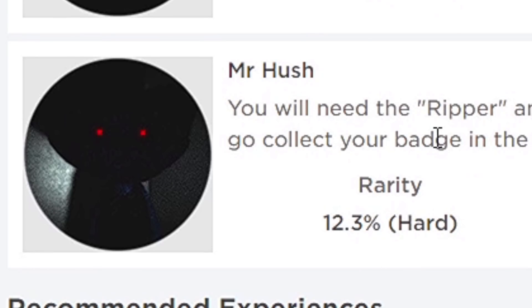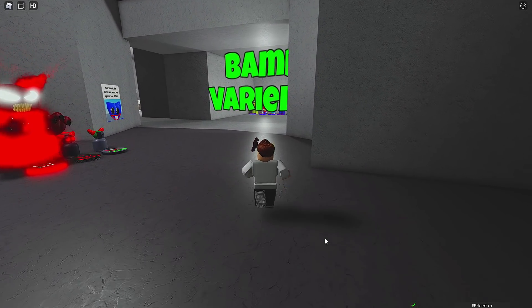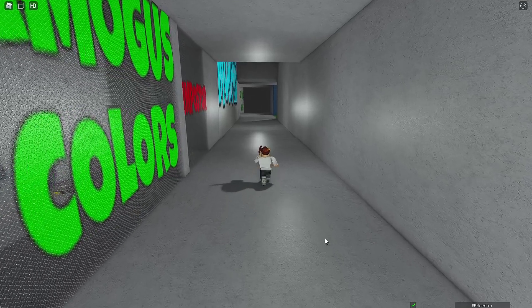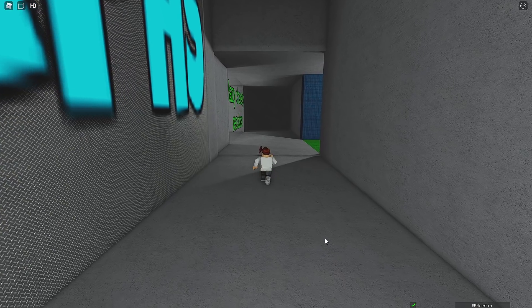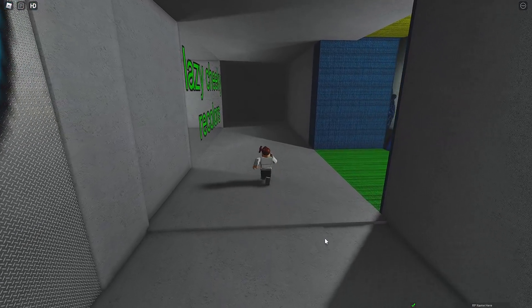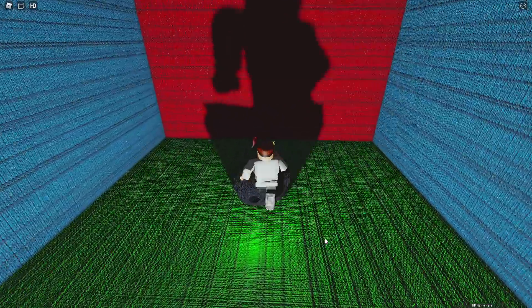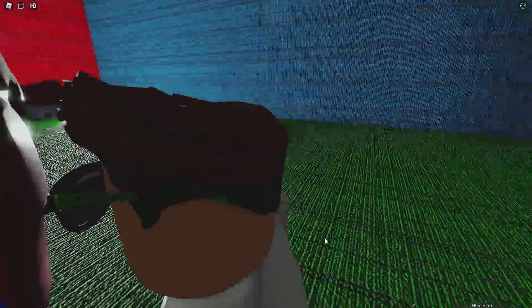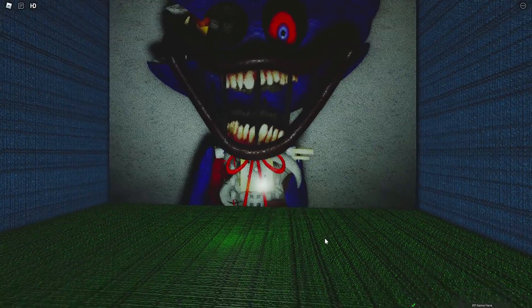And the last one is Mr. Hush. You need the Ripper and Spaghetti badges to get it. Make your way on down here once you have those other badges. Gonna make a right. Keep on going down. You've got quite a distance to travel, but it's totally worth it. Keep on going and then make a right here. Don't be scared, walk on through. And there we go — there it is! Mr. Hush. Thank you. All righty everyone, thank you so much for watching. If you enjoyed this video, please leave a like and subscribe if you're new to the channel. I will hopefully see you in the next one. Look after yourselves, everyone. Take care. Peace.